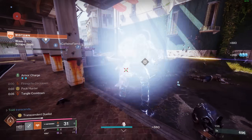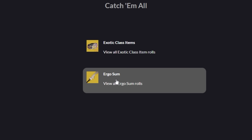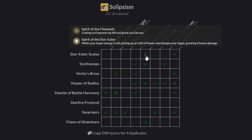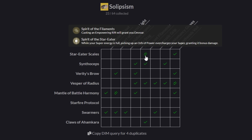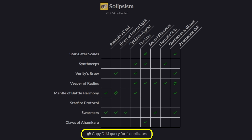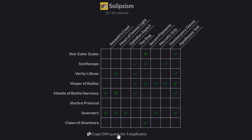When pulling up our class items, it shows check marks of all the different combinations that you have. But if it shows two check marks, that means you have two or more items of that same combination. Right beneath it, you'll see an option to copy a DIM link. This right here is a godsend — you essentially go back to your inventory on DIM, paste that command, which is essentially DIM IDs, and it pulls up all the duplicate items of that Exotic Class Item.